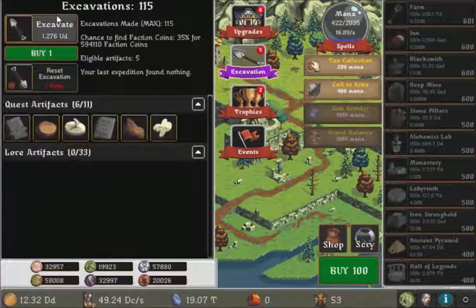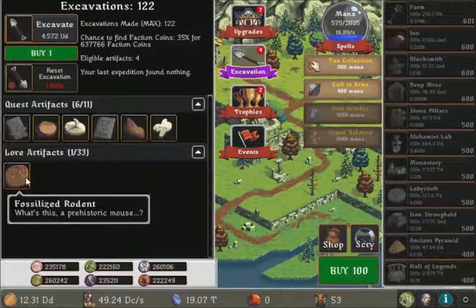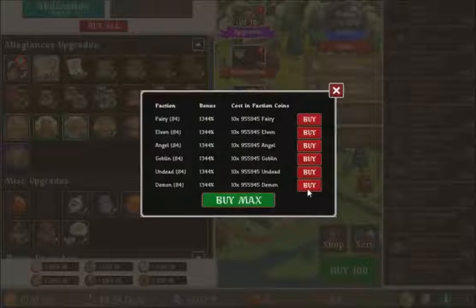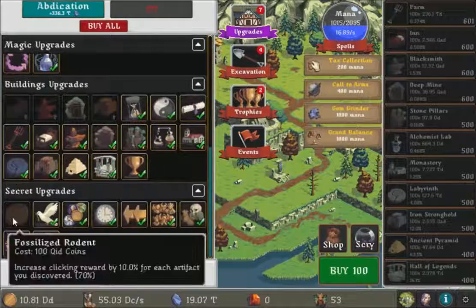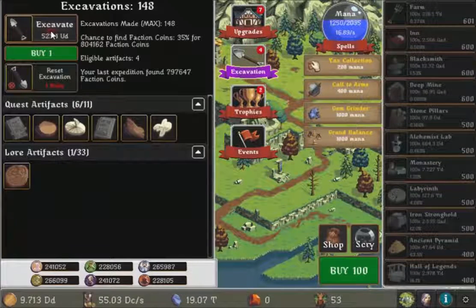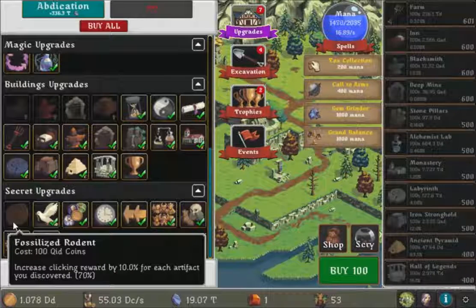The excavation isn't even affecting our money yet — we've got a lot to go. Wait — you discovered an artifact! What's this? A prehistoric mouse — I can click on it. There are a lot of faction coins now, I'll go use them. 50, 51, 52. There's not much here though. And there's an upgrade: increase the clicking reward by 10% for each artifact you discover — whoa! Now I know why artifacts are useful.